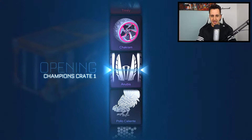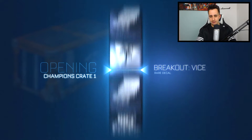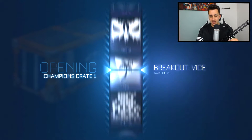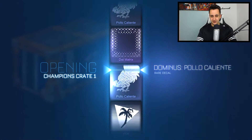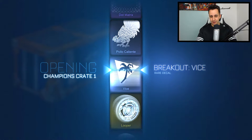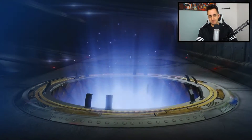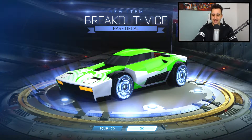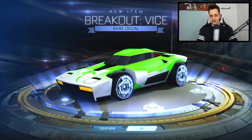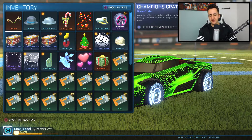Right boys, we're going again with Champions Crate One. The Dominus GT is what I really really want, but I wouldn't mind the Photon wheels or the universal decal either. I probably already have the Dot Majors device. The Looper wheels again I wouldn't mind — I'd trade them. But the Vice is just bullshit, it's a camo for my car but it's disgusting. That didn't go well at all.